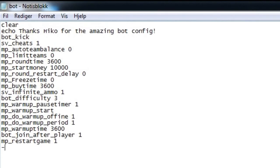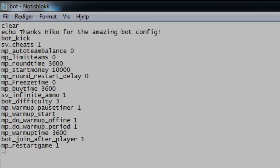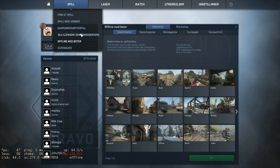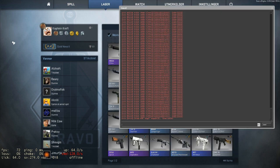Here we have the basic script, which I named bot.cfg. Then you copy that file into this folder. After that, you start up CS:GO. You can use offline with bots, or you can just type in the console what map you want to play.